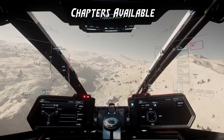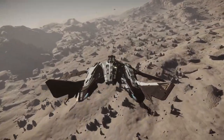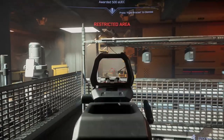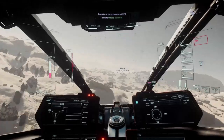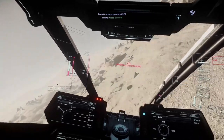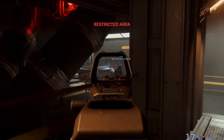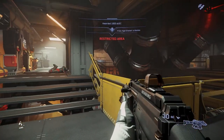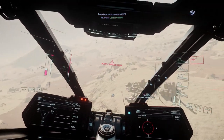Welcome back to Star Citizen and welcome to the channel. This is a new beginner's guide series — this is episode one, starting with the basics and getting into the verse: covering moving around, using the inventory, going through the MobiGlass, getting in your ship, and moving your ship around. Each episode will progress through the game and cover as much as we can to help new players, right down to moving around different cities and getting to your ship for the first time.